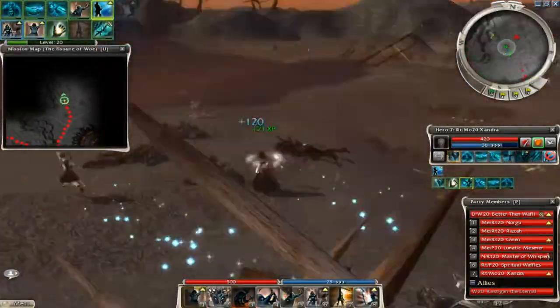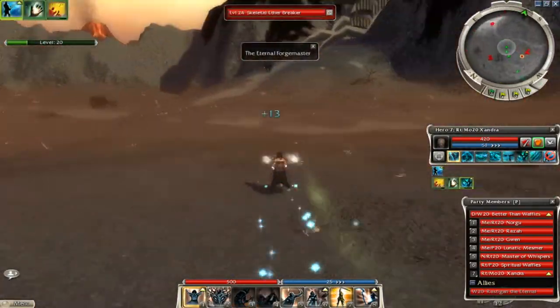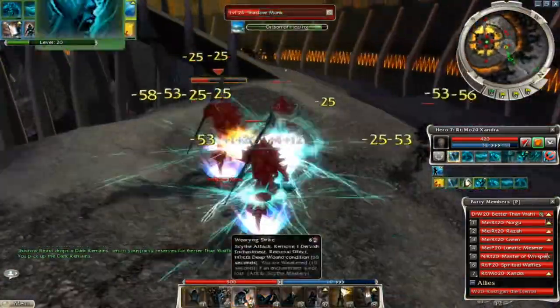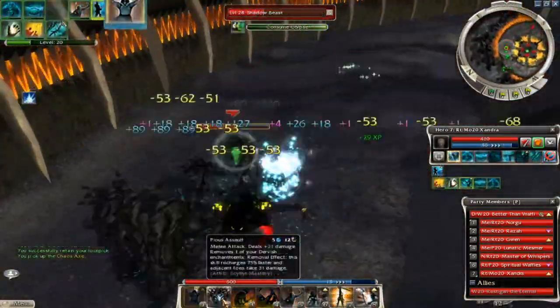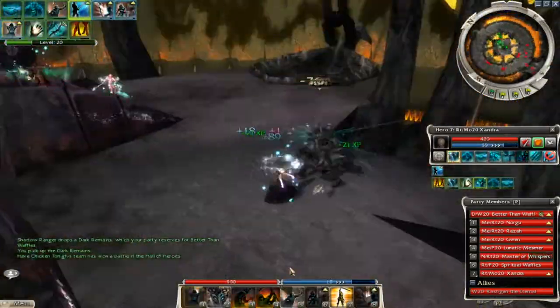Once you get to the Eternal Weaponsmith, take his quest and complete it. All you have to do is go to the tower and kill all of the enemies. There are no tricky groups or anything, so just don't over-aggro or get killed by the roaming skeleton groups along the way. As long as your heroes are good, there is no worry. This is an easy quest.